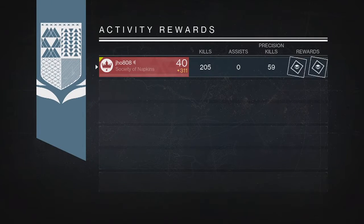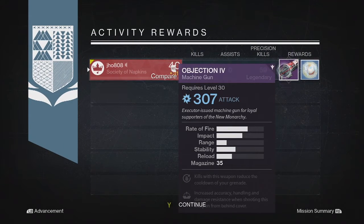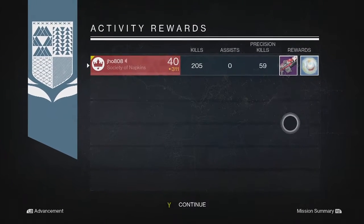Finally for my last Nightfall of the week on my Titan, we were able to get ourselves another Legendary and we got the Objection Machine Gun at 307 attack. This Machine Gun actually looks pretty decent — the base stats on it are not bad.